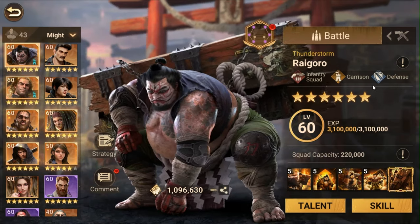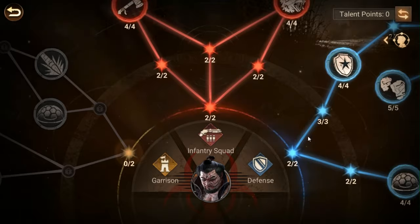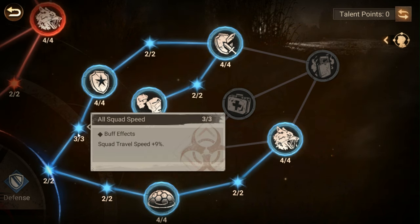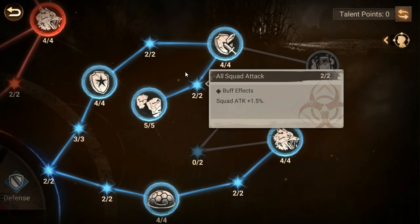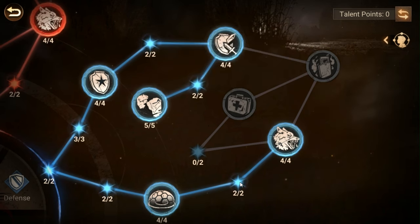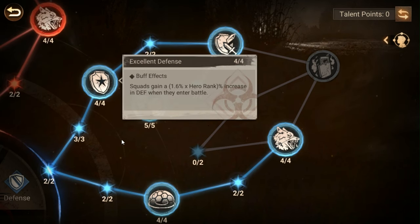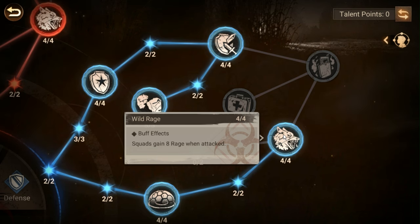Let's start with the defense talent tree. The defense tree is entirely based around surviving — that's all it does. It has no other function. While they do have squad buffs for HP, defense, and attack in the standard minor nodes, the major nodes are all about reducing damage or increasing defense in certain ways, save for Wild Rage which gives you eight rage when attacked.